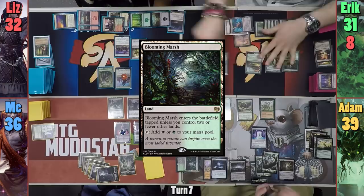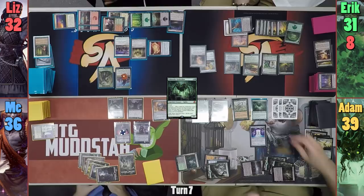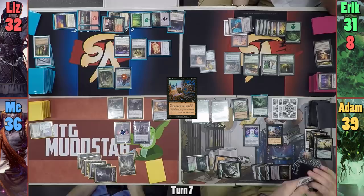Adam plays a tapped Blooming Marsh, drawing from the Horn trigger. He then casts Ishkana, Graf Widow, who has Delirium as she enters, giving Adam three Spiders. Adam then casts No Mercy and moves to his end step. He blinks Ishkana with the Closet, gaining three more Spiders as she re-enters the battlefield.